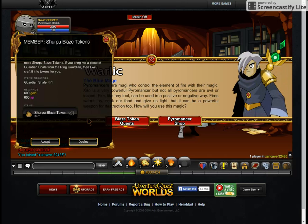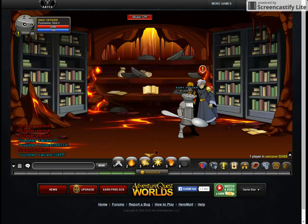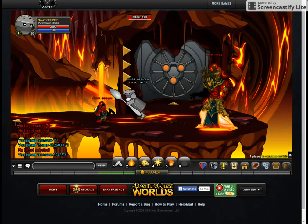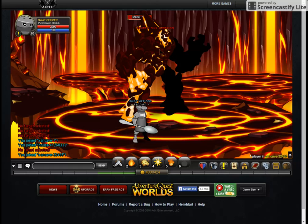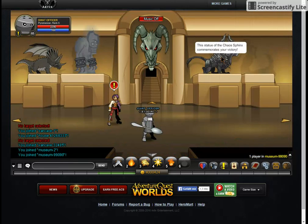Members can earn it one and a half times faster. To get the tokens or complete the quest, you're going to have to run over here and go this way until you get to the boss. Once you get to the boss, you're going to need to kill the boss, and it'll drop the item which you need to turn in for the quest.